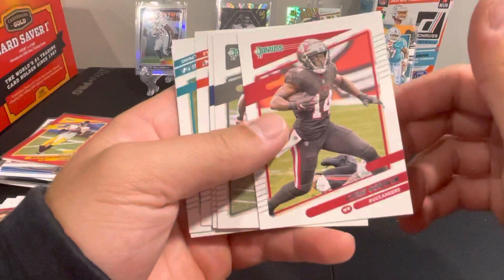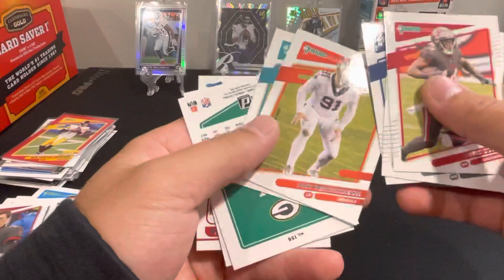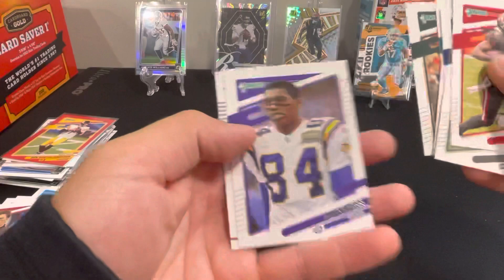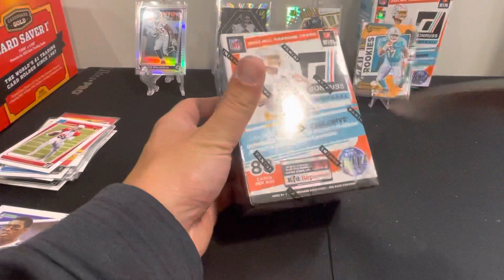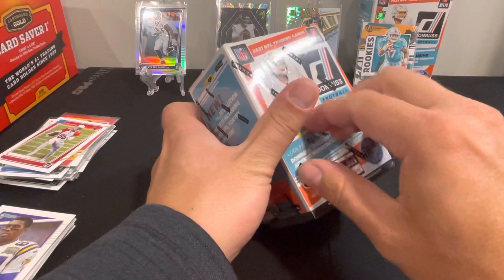Doesn't look like anything too exciting in this pack — pretty uneventful ending here but we'll see. Henrickson — Tua got hurt yesterday. Favre, Randy Moss image variation there, and Rondell Moore. Alright so one more pack, one more box. Some decent stuff so far, nothing too crazy though. The Javonte Williams silver optic — because they haven't come out yet — is probably a pretty good card. Not the best rookie but could be a decent card.